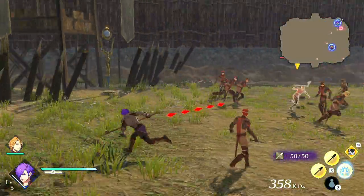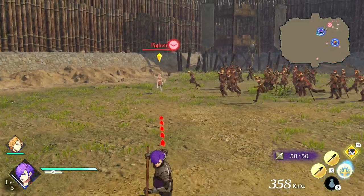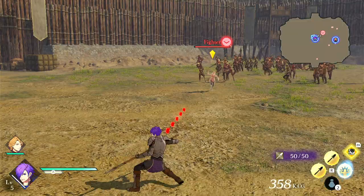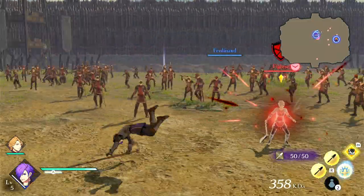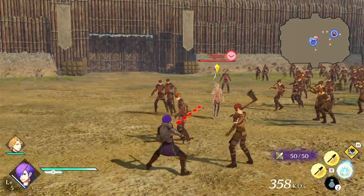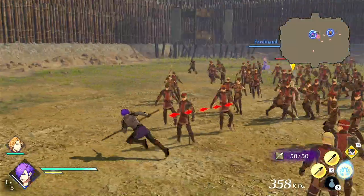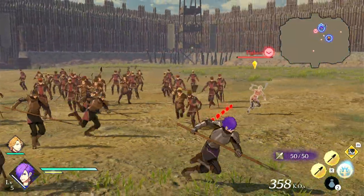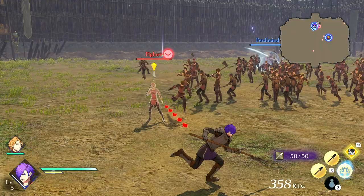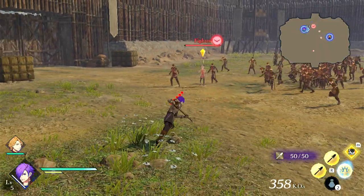In the previous video where I covered the fighter, I neglected to mention there is a charging bar at the bottom. The more you attack, the more it builds up, and once it's filled up, your axe attack basically creates an earth attack that deals bonus damage, launches further, and probably breaks more stun gauge. Someone did point that out and I appreciate that.